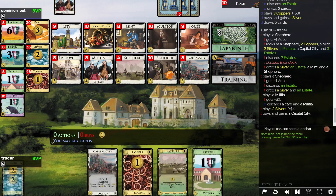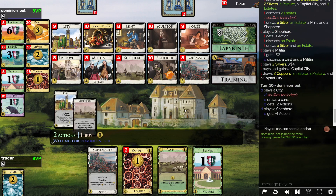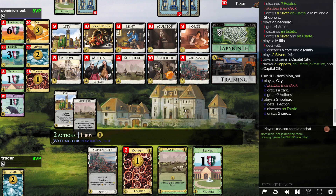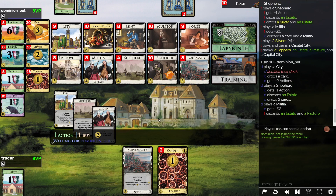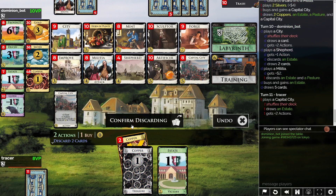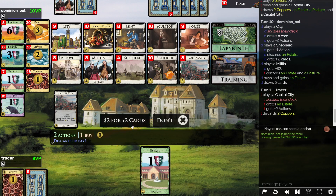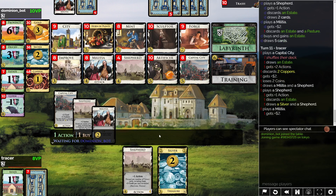Discarded Militia again. I mean, those are just wrong — it's surely wrong to be discarding the Militia, even if you do get back around to it. Put those two into the shuffle. Don't need the Estates in there. I'm going to try drawing on, I think, even though it's kind of potentially terrible. It was ugly. I mean, I promised an ugly game at the start — it's certainly delivering. I don't think a third Shepherd's any good.